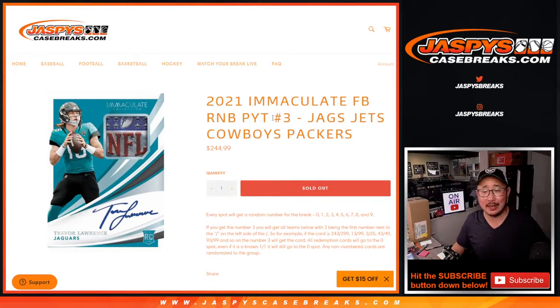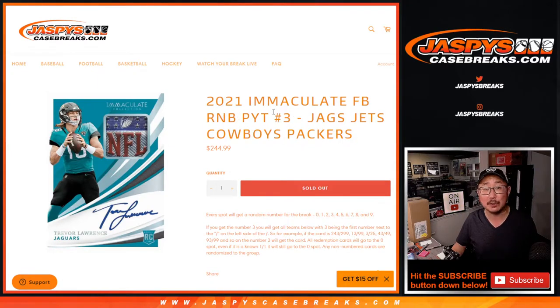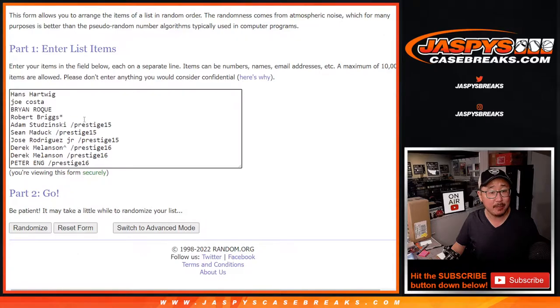Hi everyone, Joe for Jazby's Casebreaks.com coming at you with the random number block randomizer for the Jaguars, Jets, Cowboys, and Packers that helps fill up Immaculate Pick Your Team 3. That's how it works if you're not familiar with it. Big thanks to this group for buying your spots straight up, and congrats again to the people who won their spots in the fillers.